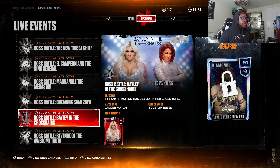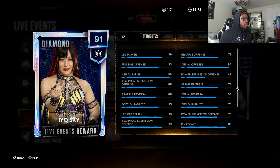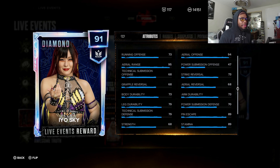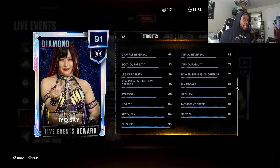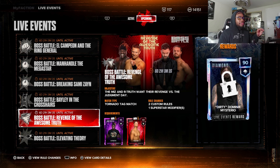We also have an Io Sky diamond card. Her stats: arm power 84, aerial range 95, pin escape 89, strike reversal 73 — so this is a good offensive card, defense is a little whatever. Strength 68, pin escape 89, finisher 95. This card is good — it's definitely better than Eve just by looking at the stats. Badges are really good too.